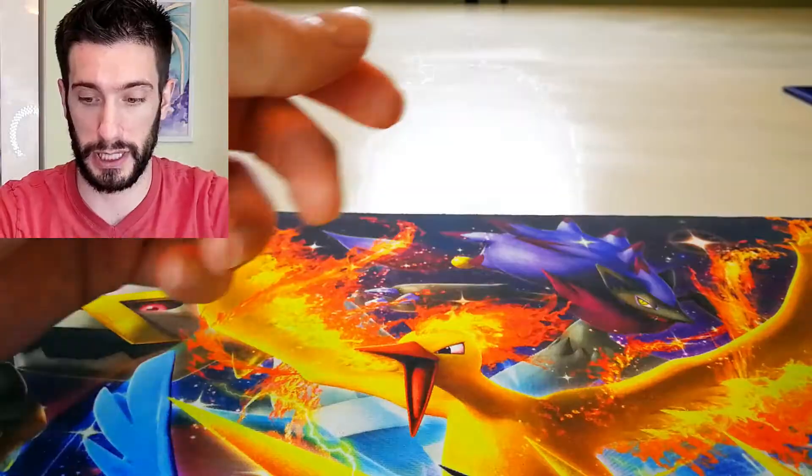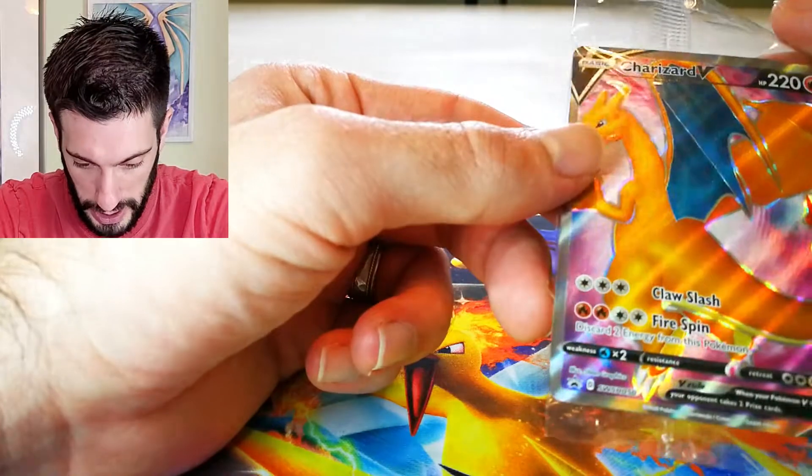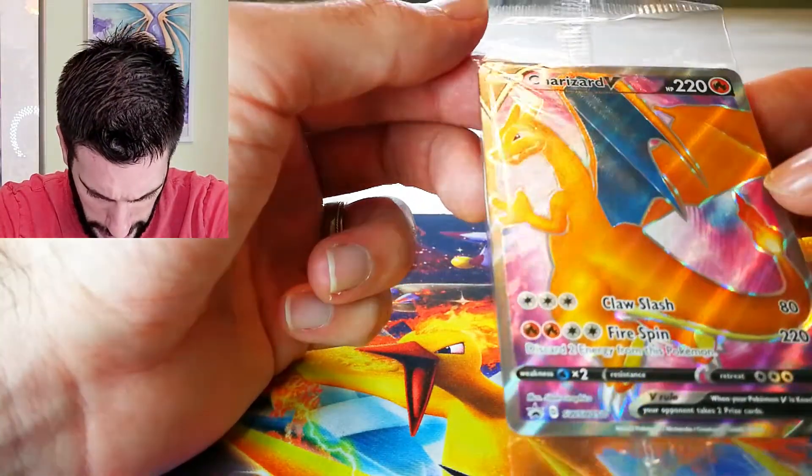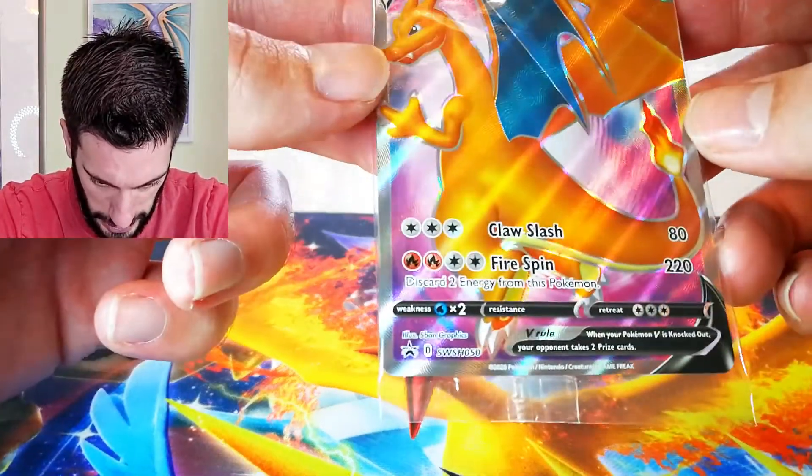First things first, we're gonna take a look at the Charizard that we ended up getting in the Elite Trainer Box and see how the condition is. I haven't looked at it but we're gonna take a closer look. So this is the one that I just pulled. The last ones that I did get were not the greatest and it looks like this is kind of trending to be the same.